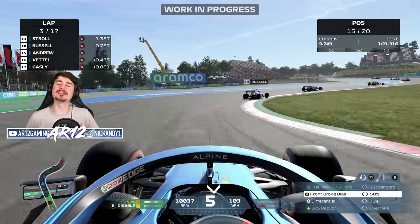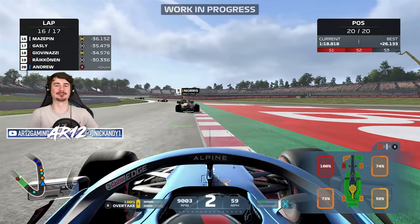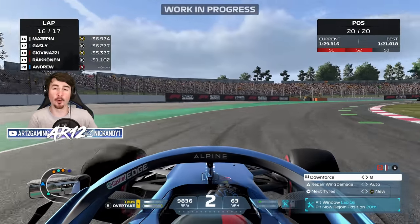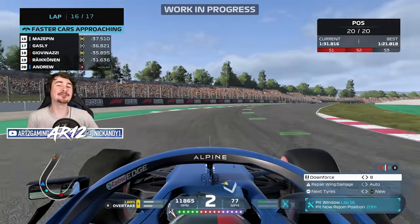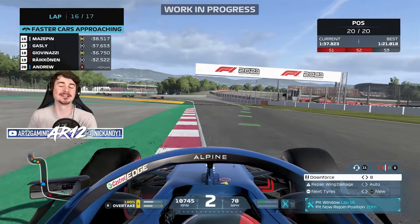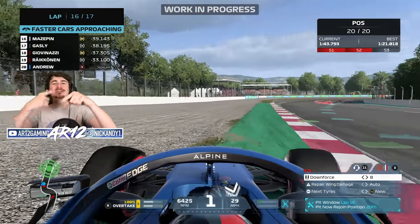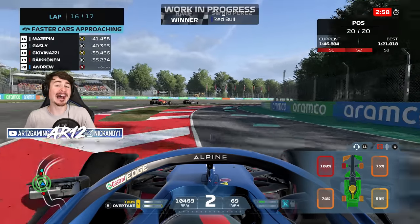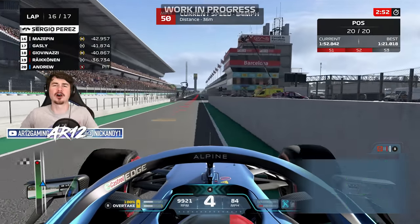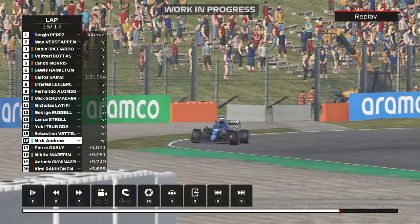Probably the biggest thing of all: there is a brand new damage model for F1 2021. No longer is it just limited to the front wing — you can now damage your floor, your sidepods, and even your rear wing is damageable. I actually crashed into Lando Norris and nearly snapped his rear wing in half. Also, when you pop your tires in this year's F1 game, you'll get that tire shredding that you see in real life. I tried to demo this myself but ran into a glitch where it spawned five wheels on the car, but that'll get fixed when the game comes out.